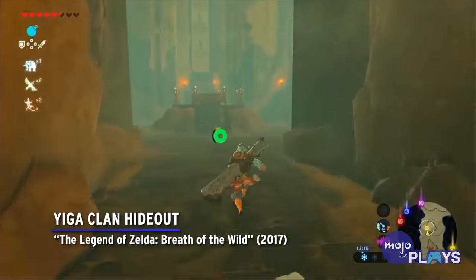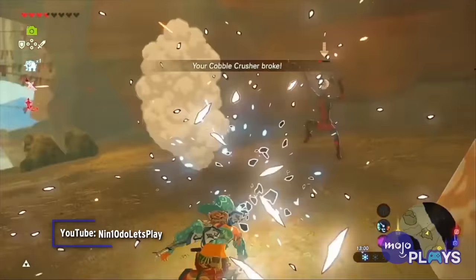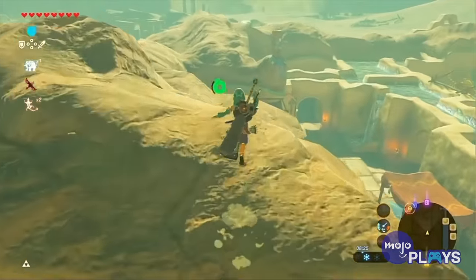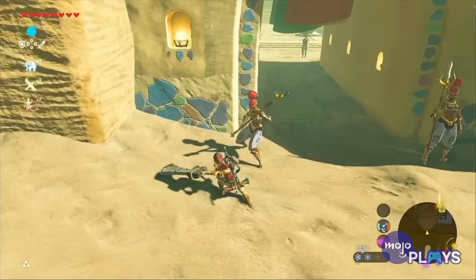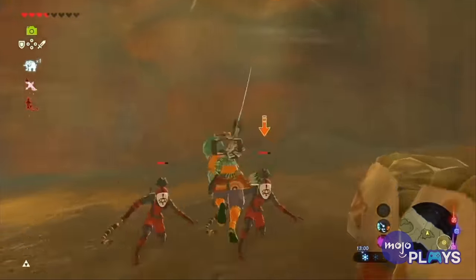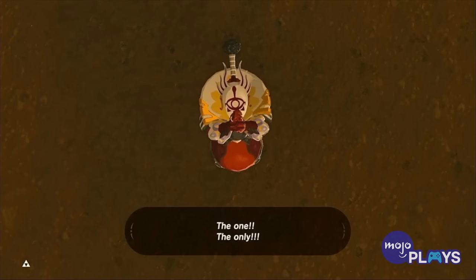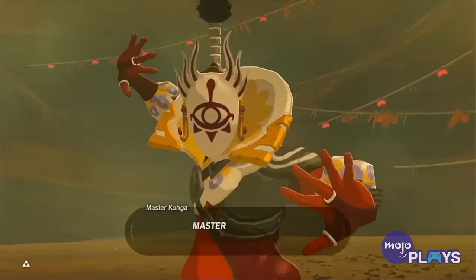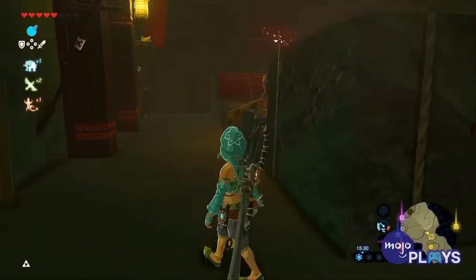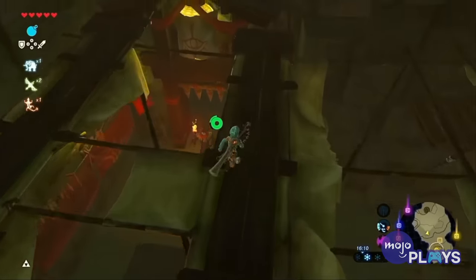Yiga Clan Hideout, The Legend of Zelda: Breath of the Wild. Most of Breath of the Wild's dungeons are fairly easy and straightforward, likely because of the open-world nature of the game and how you've been taught to use its physics-based mechanics. It makes going to any one of them first a simple matter. However, that's what makes the Yiga Clan Hideout so difficult by comparison. It's essentially an extended stealth sequence, in which Link must sneak past the guards to reach the final area and the boss. A single hit from any of the big Yiga guards will cause a game over and force you to restart the entire hideout. If you're as stealthy as a Hinox, be prepared for pain.